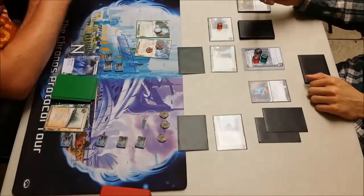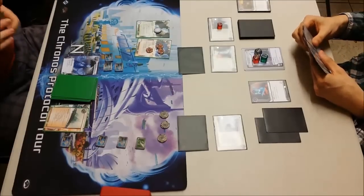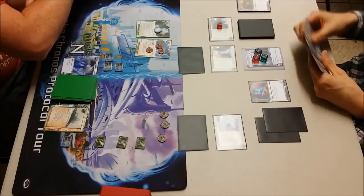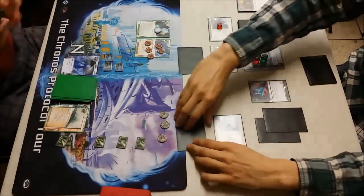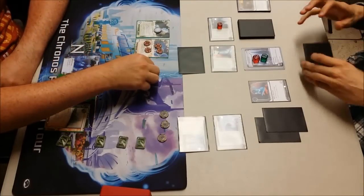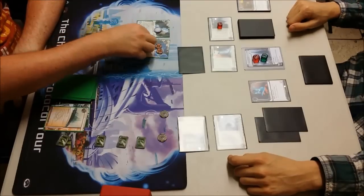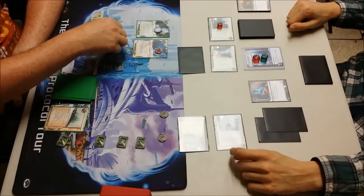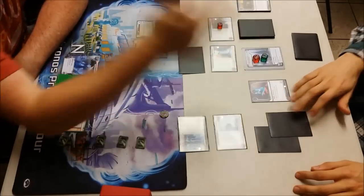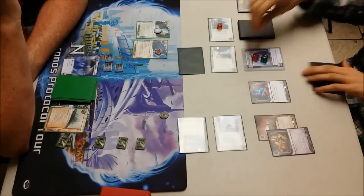Slowly, steadily building up. I'm not going to bother breaking in, I'm just going to take tags and access, and get a Datasucker token for the privilege. I'm going to take another two Datasuckers and run. He will rez the Enigma, so I will pay a Datasucker and a credit to break, and then three Datasuckers and a credit to break the next one. All access — and don't see anything, just a Rex Campaign.